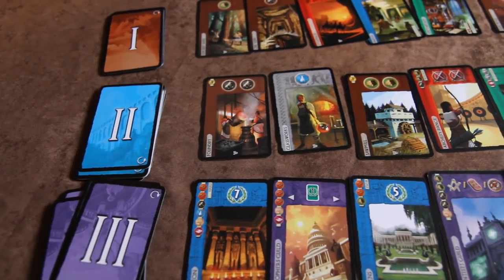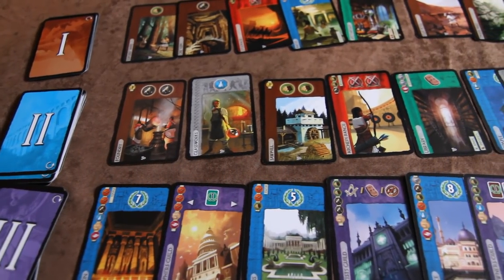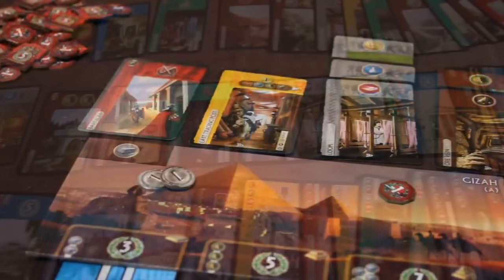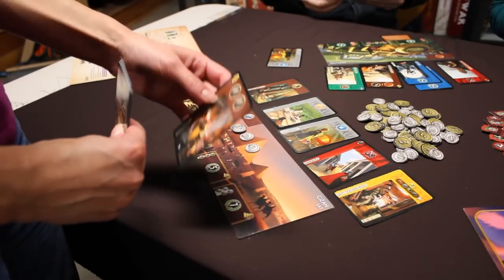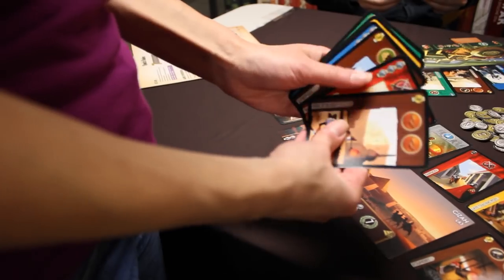Players have several different options when choosing cards to build their tableau with. Gray and brown resource cards provide valuable resources that can be used to buy other cards as well as to build up their wonder. Blue and purple guild and building cards provide victory points. Green science cards provide resources as well as victory points. Yellow commercial cards give you money, and red cards build up your military.